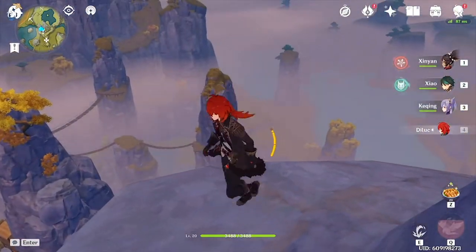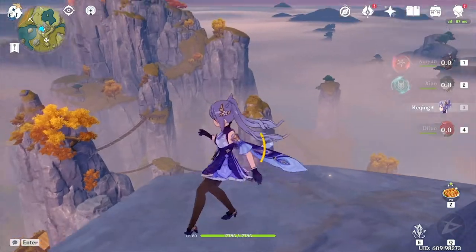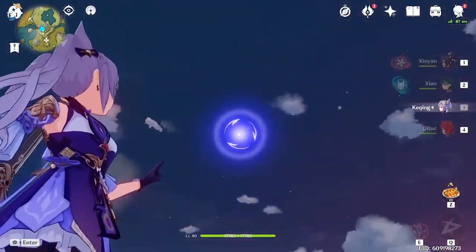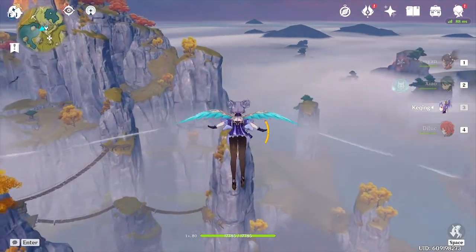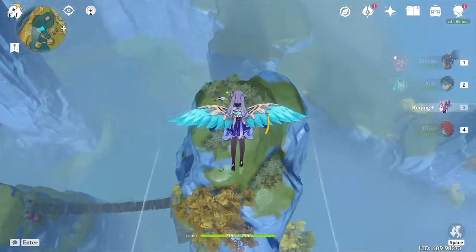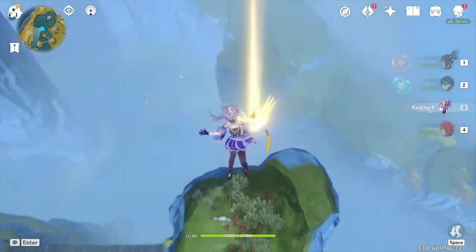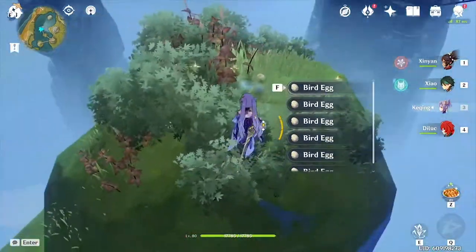This is a bonus one. You can use Keqing's elemental skill and aim it at the sky to get a higher distance with your glider. And as we glide over to this mountain top over here, we can collect an abundance of eggs — mountain eggs.